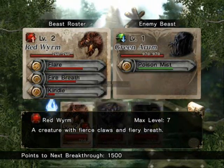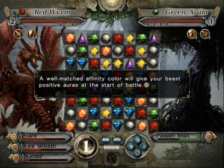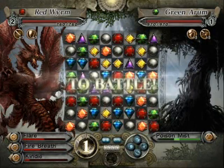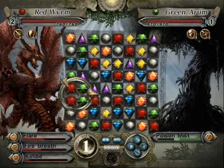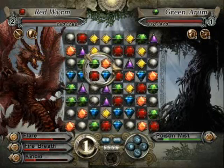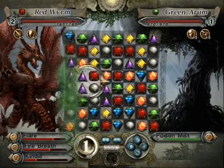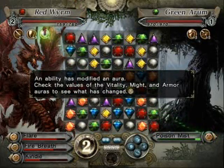Since we haven't fought a green Arum yet, I'm going to demonstrate this fight. The reason why I'm summoning the Wyrm for this is because red monsters have a positive matchup against green monsters, and that increases your attack and defense by three. Considering the max buff you can have is seven, three is pretty big.